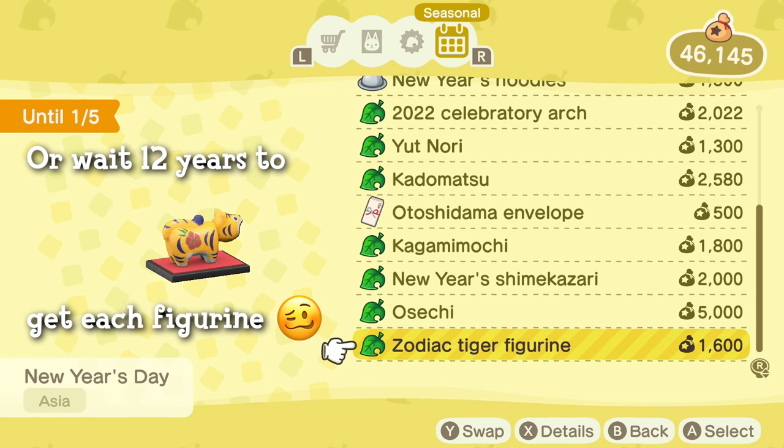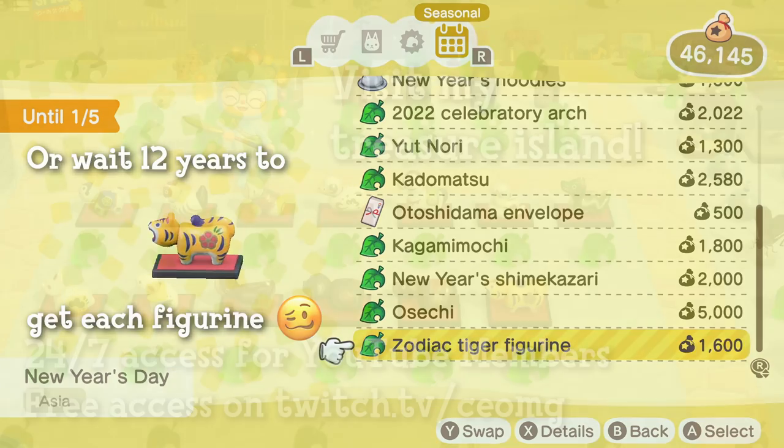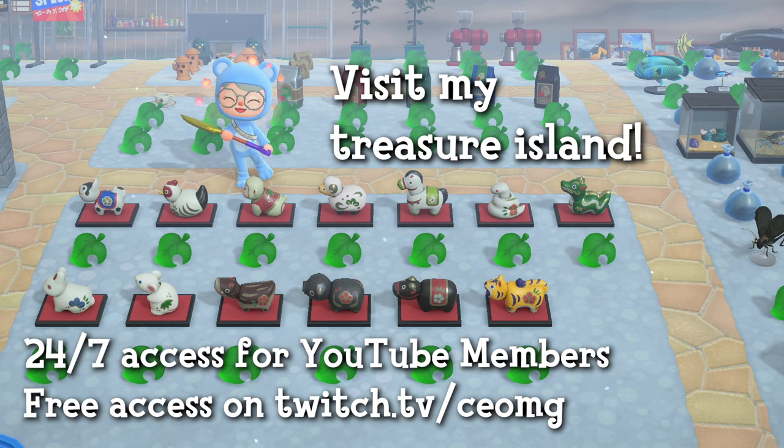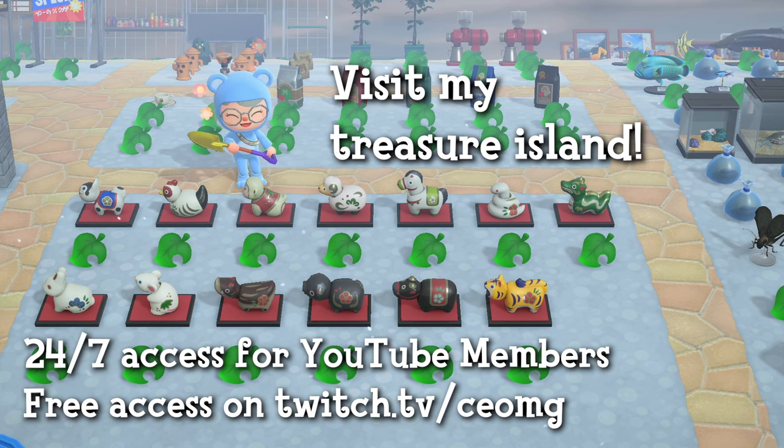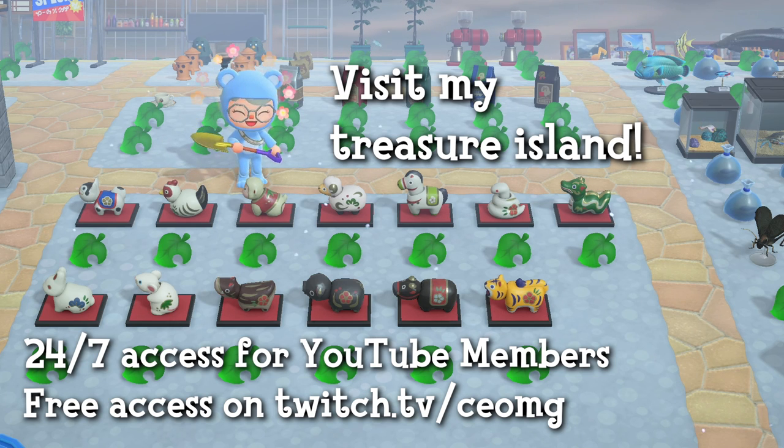This does involve time traveling many years into the future, so I understand if you don't want to do that because it could mess up your island and give you a lot of weeds. You're in luck though, because I have all these zodiac figurines on my treasure island and you're free to take them. My treasure island is open during my Twitch live streams on Mondays, Wednesdays, and Fridays at 6 PM Pacific Time. All my YouTube members and Twitch subscribers also get 24/7 access to my treasure islands, which means you'll be able to pick these items up at any time of the year without having to time travel.